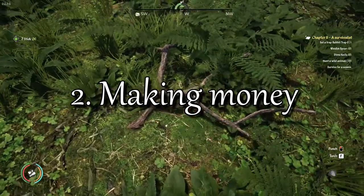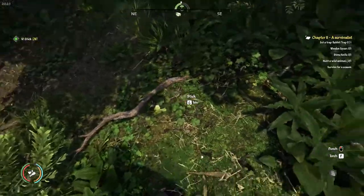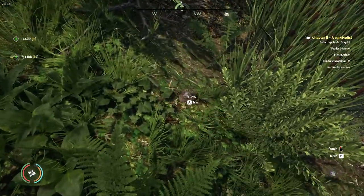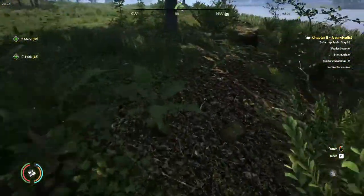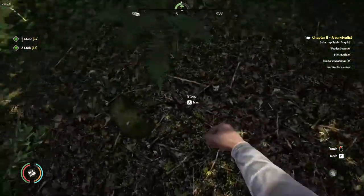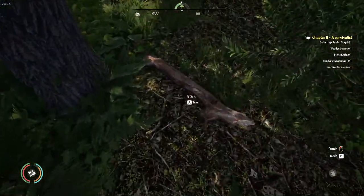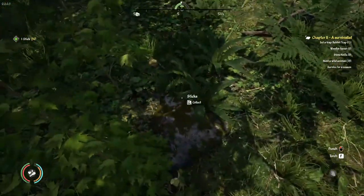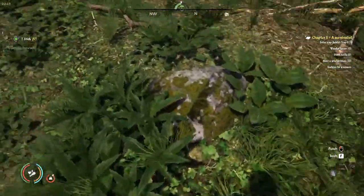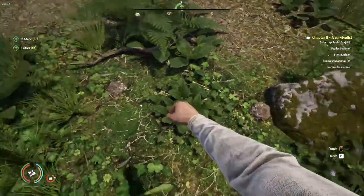We've got some bare essentials out of the way but we're also going to need money to purchase things that will allow us to ramp up our one-man village. The best way to make money early on is to craft stone knives. They sell for about 15 gold each and only require 5 sticks and 2 stones each to craft. Sticks and stones are gatherable everywhere around the house so it shouldn't be too difficult to gather enough to make about 10 knives. There are many other ways to make money — selling herbs, chopping trees for logs, or hunting to sell meat. But stone knives are great because they allow you to improve your survival and crafting skills simultaneously.